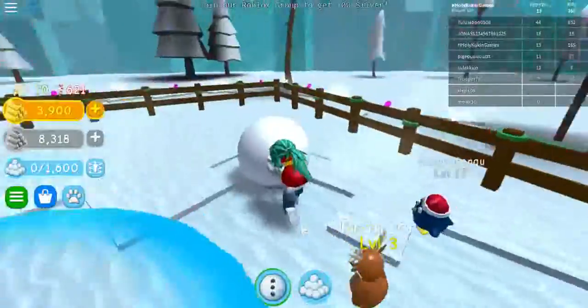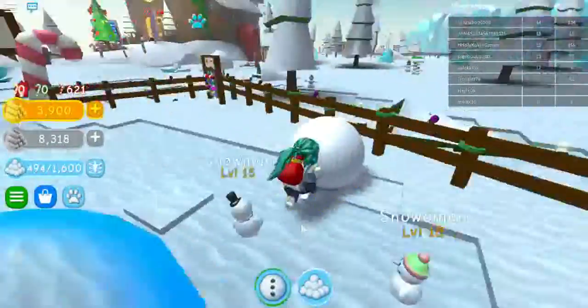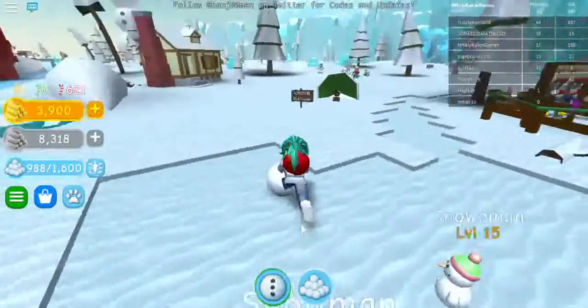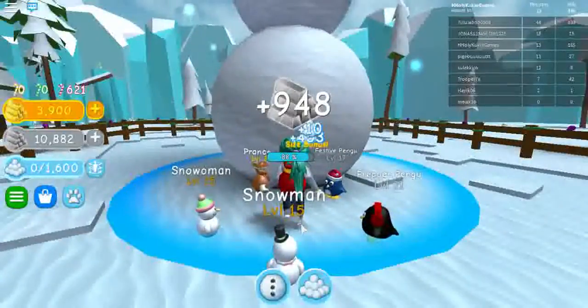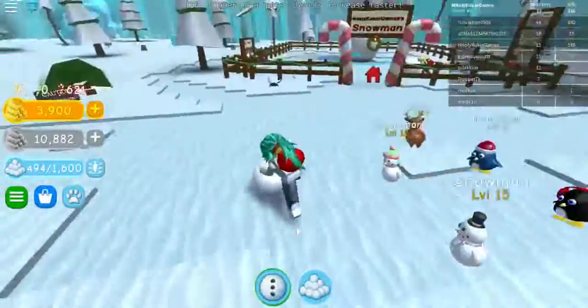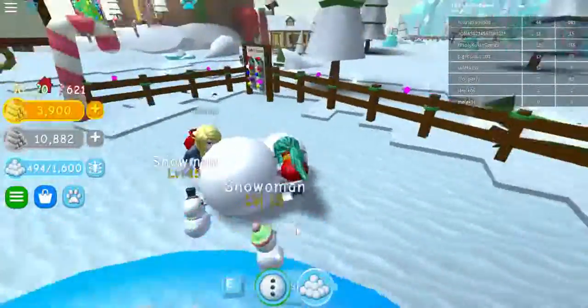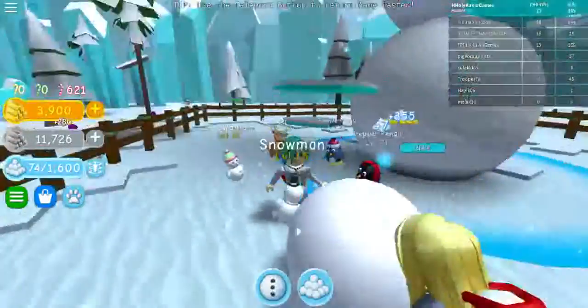All right, here we go, getting us a snowman — 900. Still making snow. Hey lady, that's my spot! Adding it now — we're at 88% of the way. Now we're rolling again. I don't know what this person is doing in my little snowman area, but she has no snowman. Let's see if this adds it — we're to the max!